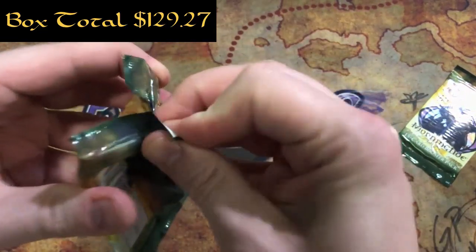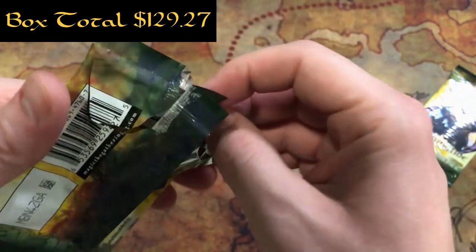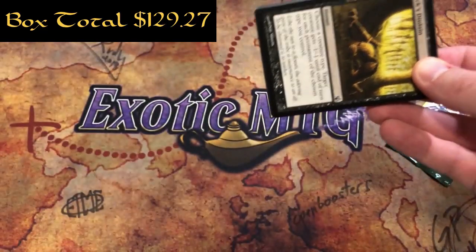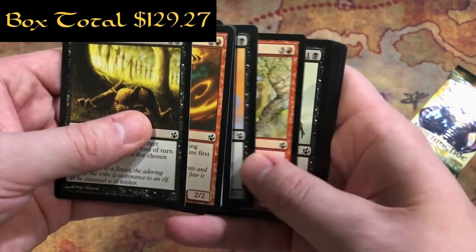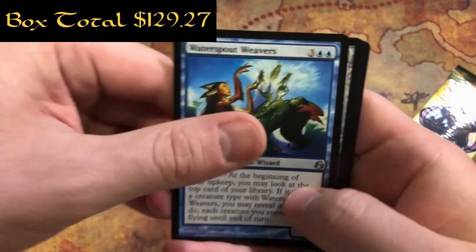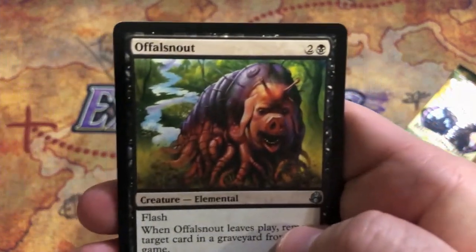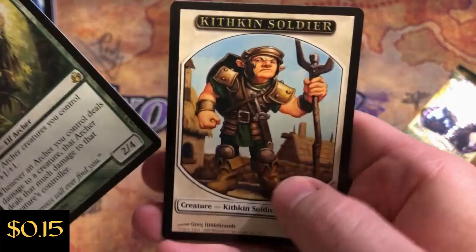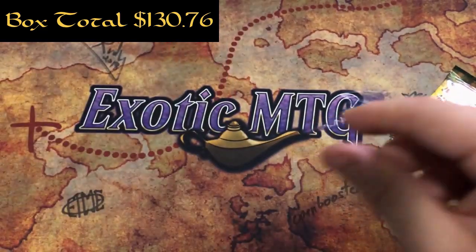Thank you for spending your free time here with us - I know it is not free at all, especially when you're watching a longer video like this. Hopefully you're getting some of the loot from this box, and if not, hopefully you can get some from the Conflux box next month. Pack 29: Waterspout Weavers, Diviner's Wand, Awful Snout again, and a Great Boe Doyen in foil - we already read that one, so we don't need to read it again.